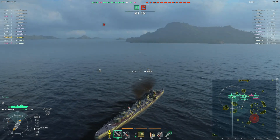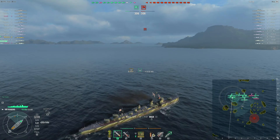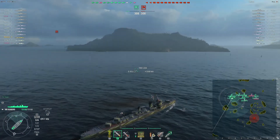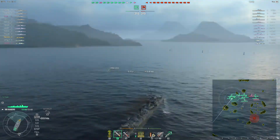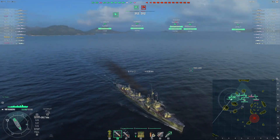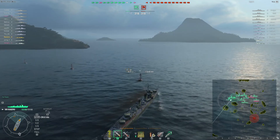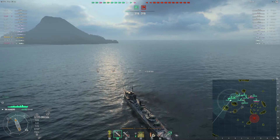Our torpedoes can reach out further than our gun bloom - that's interesting. We are sneaky, much sneak sneak in our sneaky boat. So let's go and do some scouting. Hopefully we've got Cleveland there, and the Scharnhorst there. Pinky Boy's over there. The pink chaps are all on the other side of the map. Hopefully that means we won't get team killed.